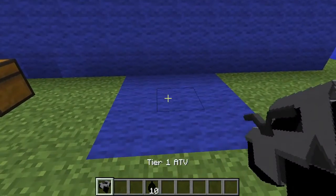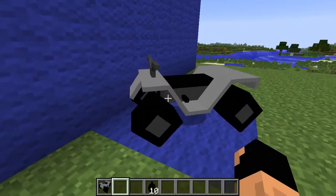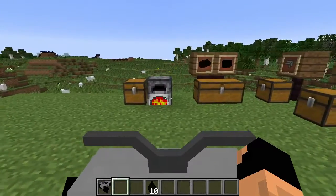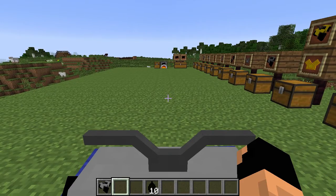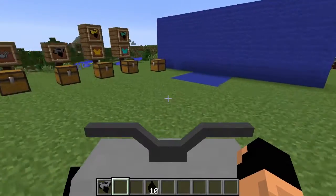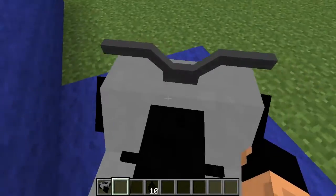Let's go ahead and set this down and take a look at what this looks like. Isn't that awesome! ATVs are rideable like horses are rideable. You right-click to get on. You can press forward and backwards. There is no left and right, however, because you can't just sidestep with an ATV. If you use the side keys you do come to a complete stop — see, complete stop. Let's go ahead and get off of this guy.